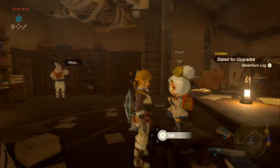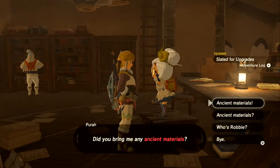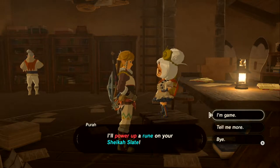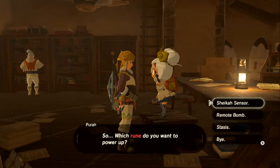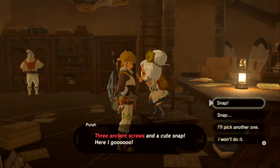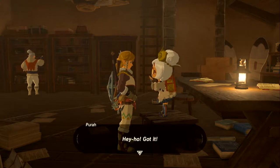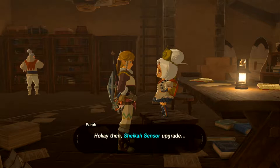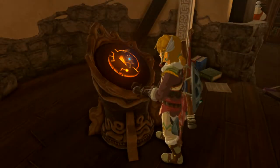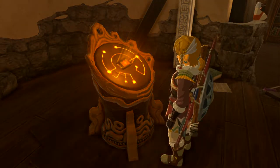Checking inventory for ancient materials. Trying to upgrade the Sheikah Sensor first. Got three ancient screws — 'Sheikah Sensor upgrade underway, guidance stone block removed, let's do this thing!' We might actually have enough materials to upgrade everything.